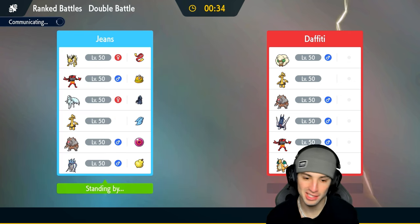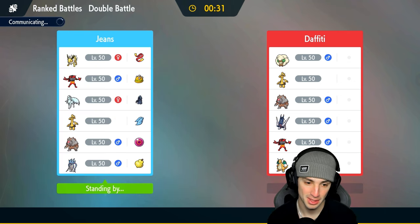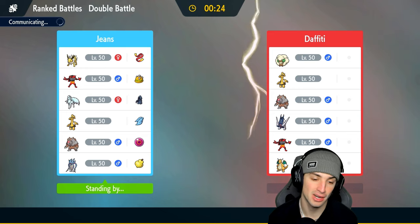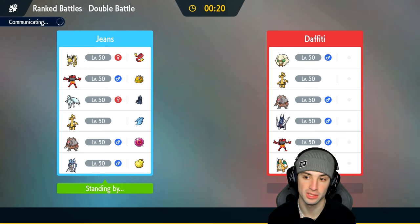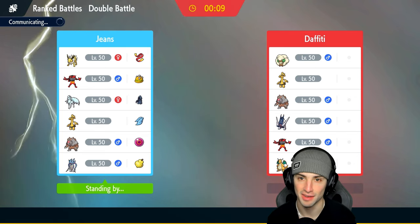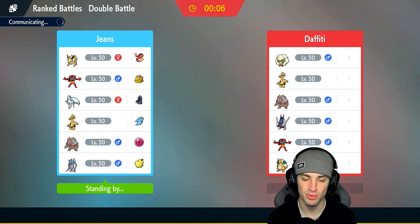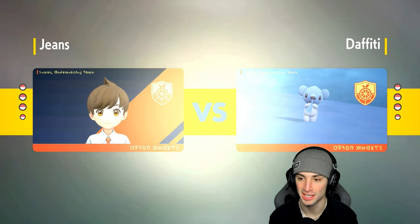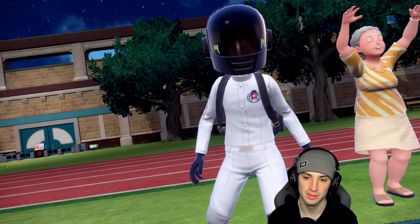I'll lead Malamar with Incineroar, then bring Ursaluna in late game and Jolteon with a Sash. The plan is to potentially set up Trick Room and then waste out the Trick Room turns, with Jolteon coming in the back to hopefully clean up. There's a good chance they set up Tailwind with Whimsicott, so Malamar is a great choice here because it disguises itself — unlike Dusclops, when you see Malamar you think Contrary Superpower, not Trick Room. They're leading Whimsicott and Incineroar.